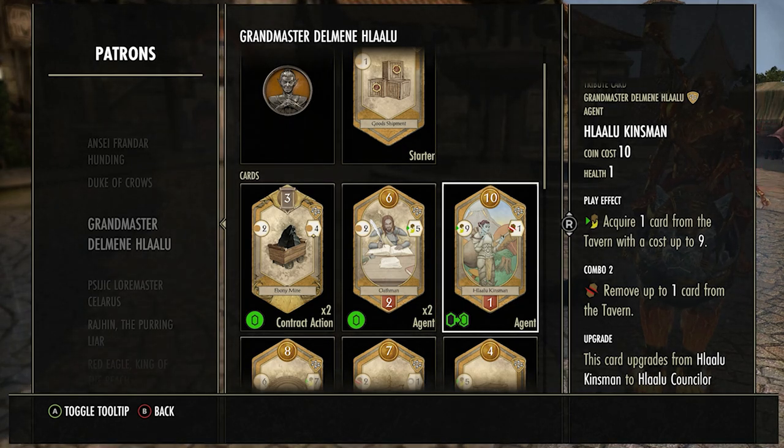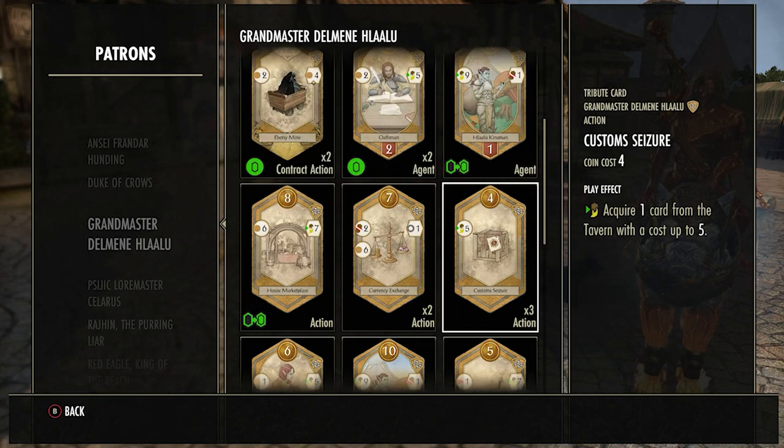The Hallowed Kingsman is really good and really bad. It's bad because it costs 10 coins and there's almost no scenario where you wouldn't use the Duke of Crows patron to get ahead instead, or just sacrifice this card. It's really expensive, has only one health so it's easily destroyed. The only time I'd buy it is if it's very early and I magically got 10 coins, or if I'm literally just going to use it to sacrifice.